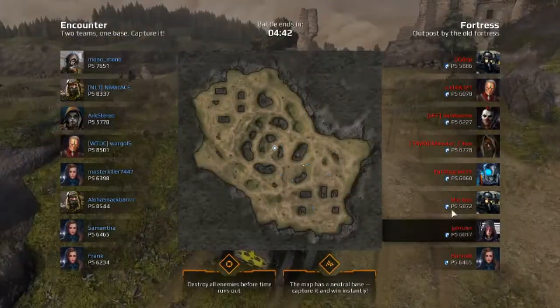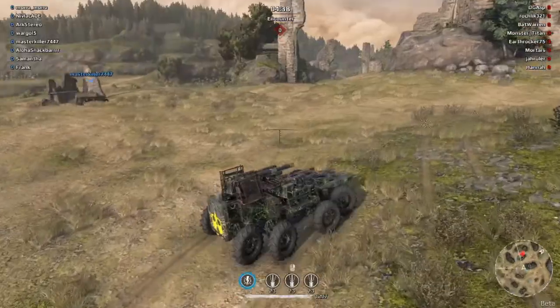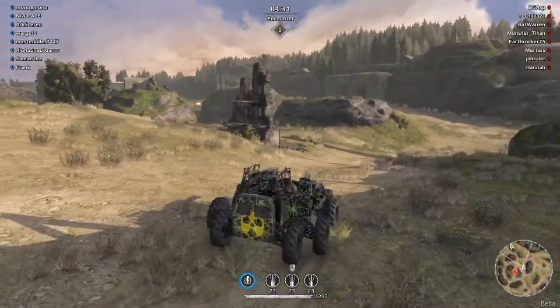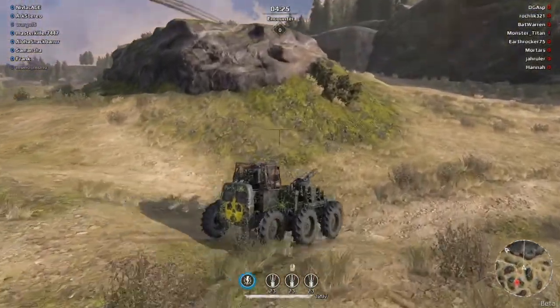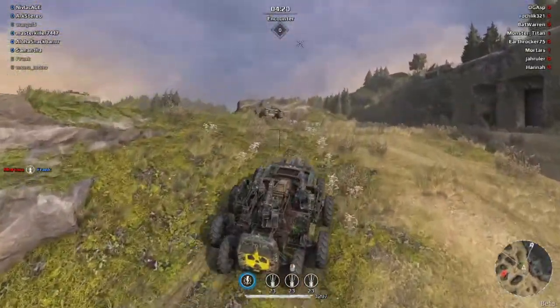I have a slight advantage here — the enemy team is mostly in the 6k power range and I'm in the 8k, which should make this a pretty easy game. There's a missile hover over there, and those can be very annoying to deal with, so I'm going to try to get him out early. I don't like having to deal with missiles with cannons, because it's a little bit harder to shoot them down compared to machine guns.